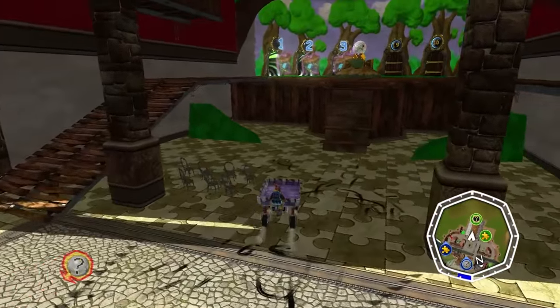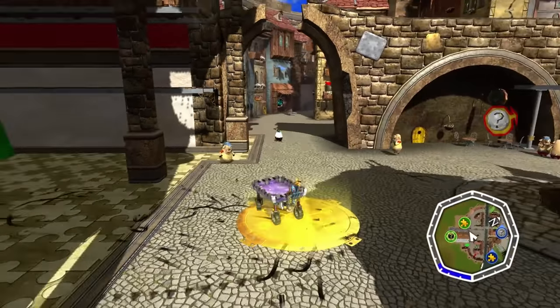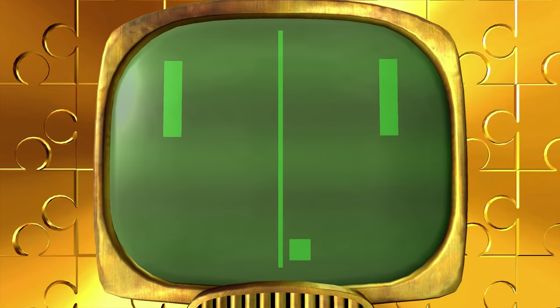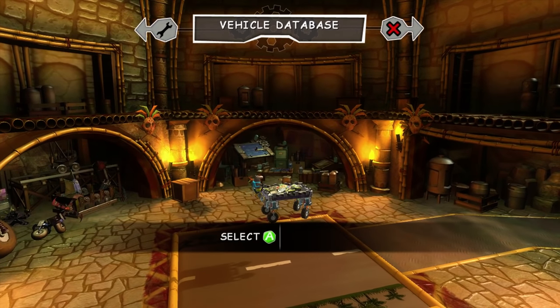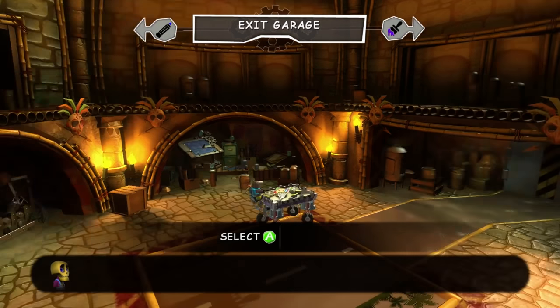We're gonna do Logbox 720 Act 3. We're also gonna be unlocking the next game world and doing the first two acts of that. And a cool little trick: if you hold up on the D-pad, it'll warp you to the workshop. I did not know about this back when I made the Banjo-Kazooie Nuts and Bolts Glitch Fest — that glitch where you had to walk all the way back to a level entrance, you can actually just press up on the D-pad instead.